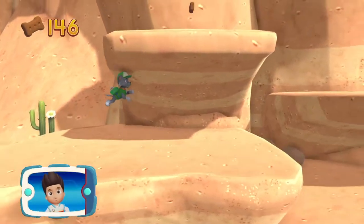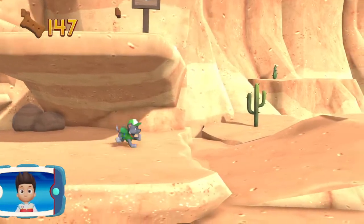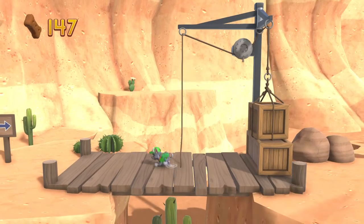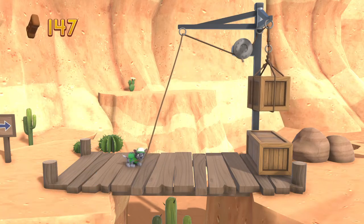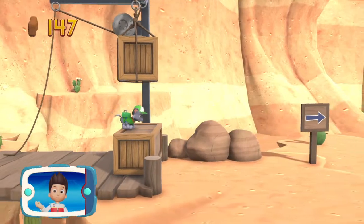Get to the broken bridge to help Rocky repair it and rescue the family of bunnies! To pull the rope to the left, move the left stick! Go quickly — you have to get through the path before it closes!